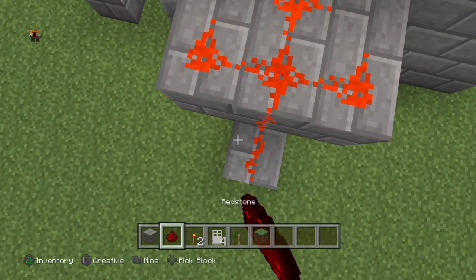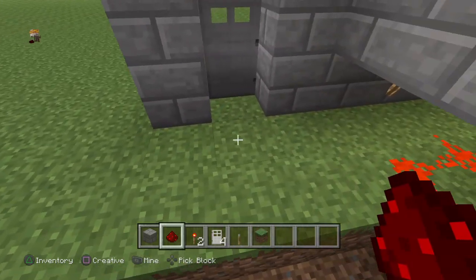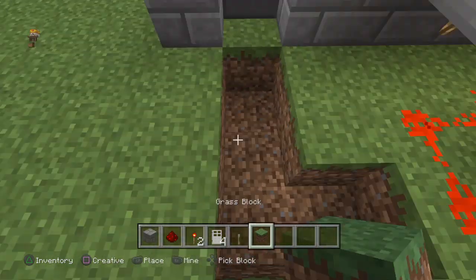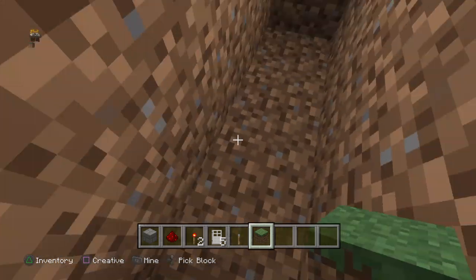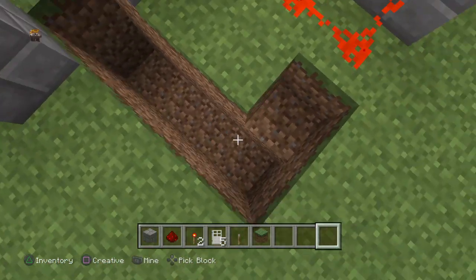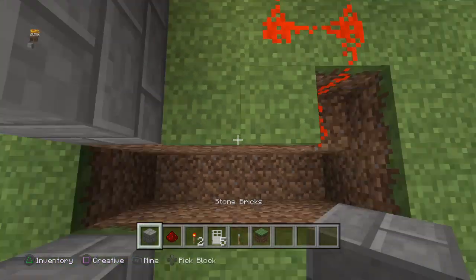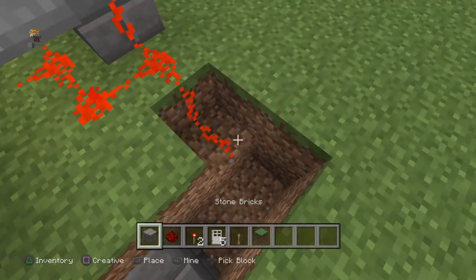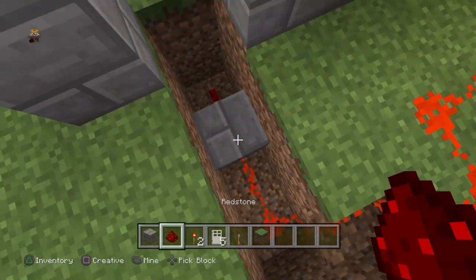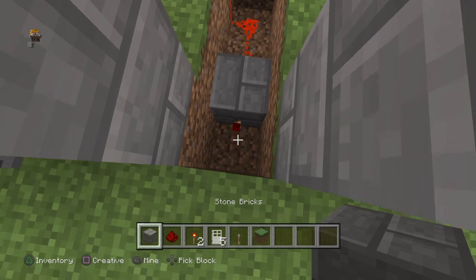Now get your block of choice out again. Every block is going to be two deep, except the first one — go ahead and pop a redstone dust there. Now get your redstone and lead it to that block, which turns off the torch. Place a block of choice above it.